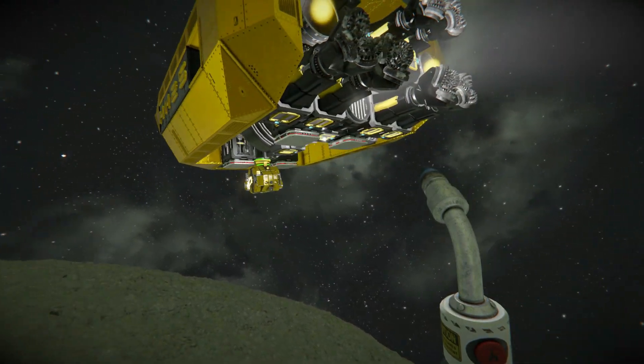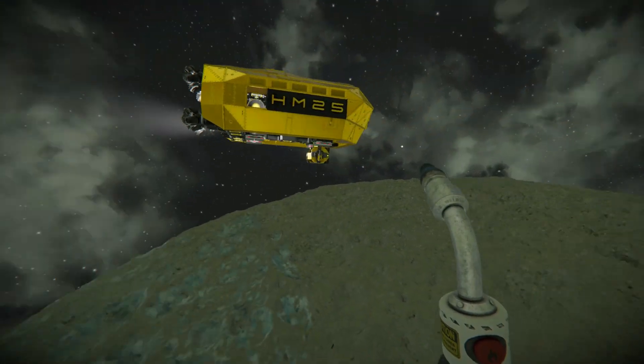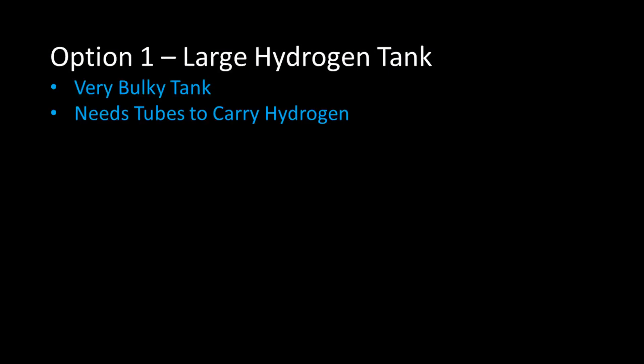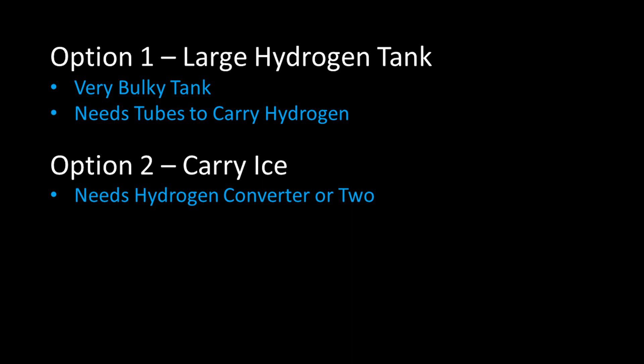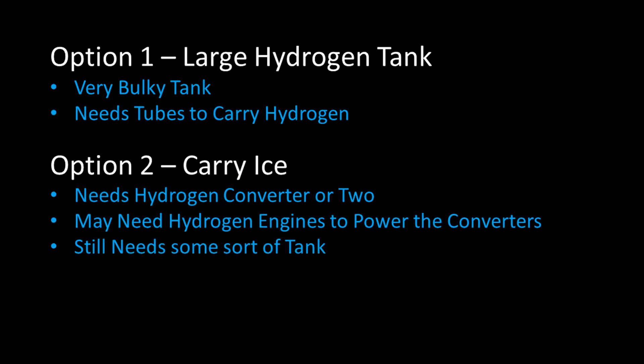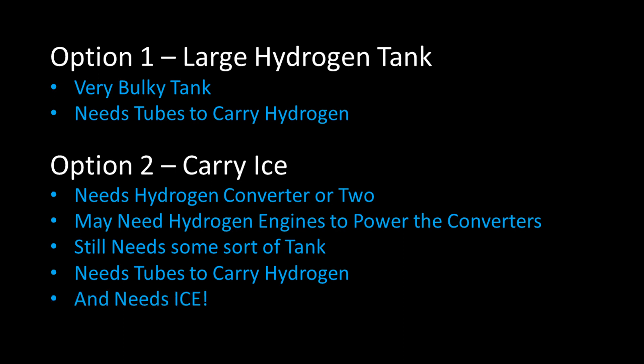The two issues I've found with hydrogen start with overall bulk. Even on a small grid, a hydrogen tank with significant capacity requires a fair chunk of volume, and then you need ports or tubing to carry hydrogen to the different thrusters, which adds even more size and bulk. Another hydrogen approach is to carry ice, have a hydrogen converter or two, and maybe even a hydrogen generator to provide sufficient power — which still needs hydrogen storage for consistent throughput, piping, and all of it together adds a ton of weight including the ice, making a pretty bulky, heavy drone.